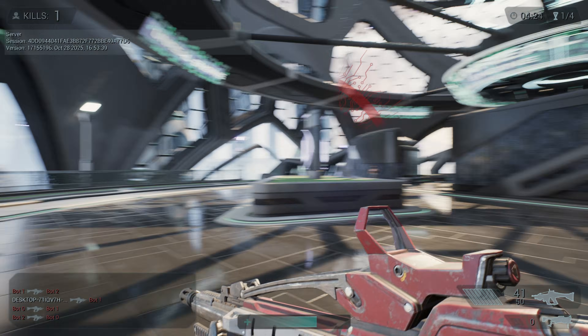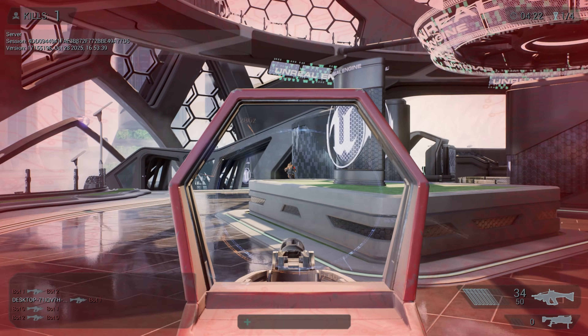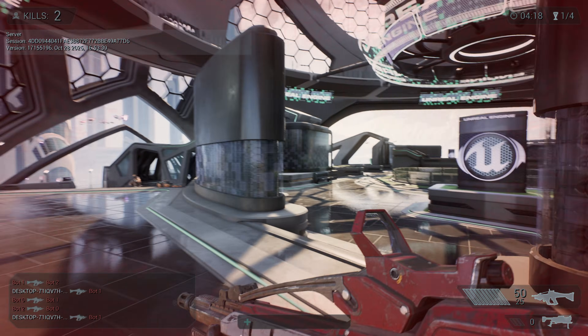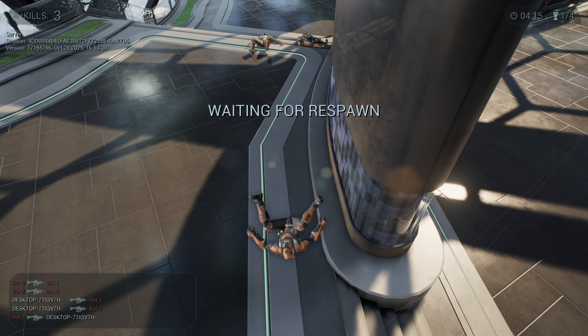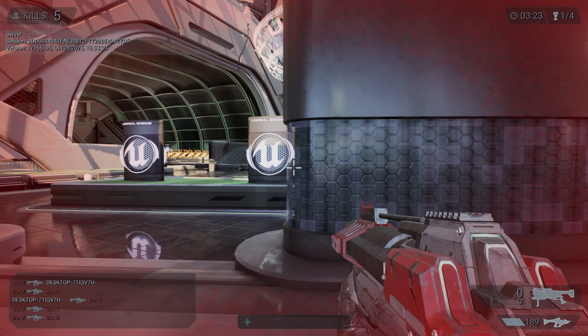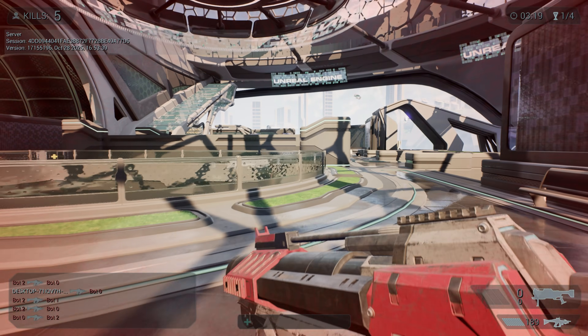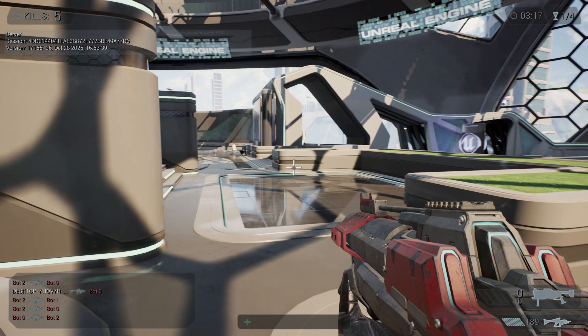Back in the Unreal Engine 4 era, this project was practically everywhere. It was one of the first complete shooter templates that Epic Games released — a fully playable networked first-person shooter game right out of the box. And for a lot of developers, this was our first hands-on lesson in how a professional first-person shooter actually worked behind the scenes inside of Unreal Engine 4.